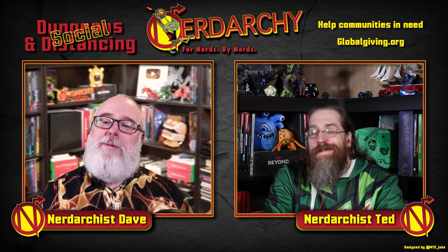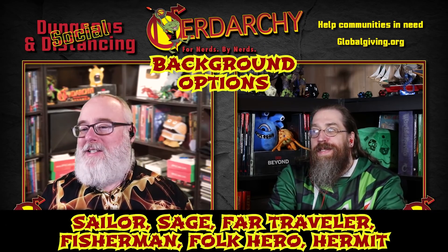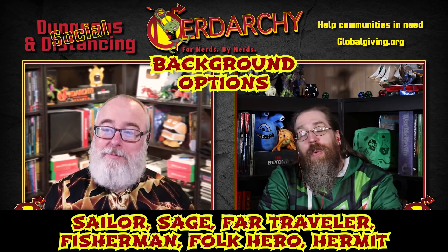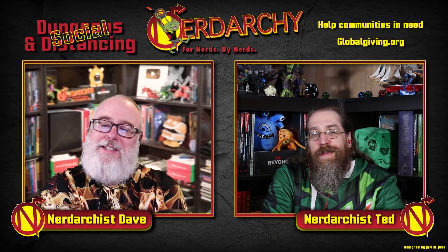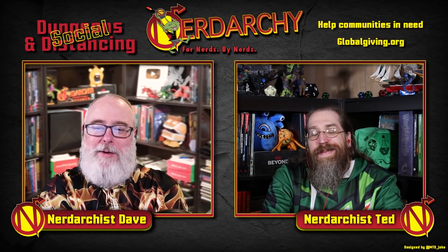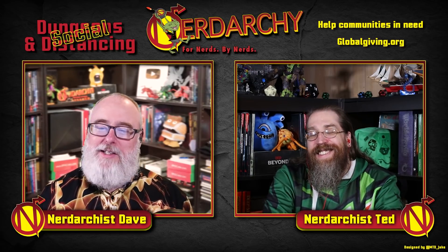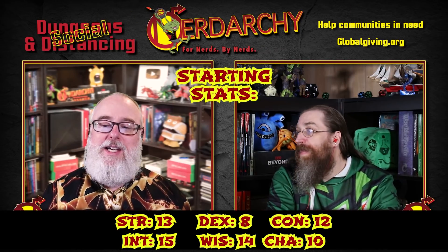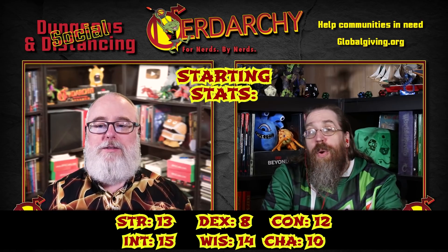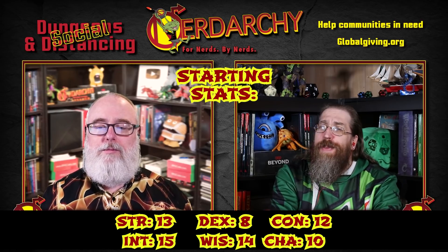For background options, we're looking at Scholar, Sage, Far Traveler, Fisherman, Folk Hero, or Hermit — maybe you'll find some clues as to what we're building. Our starting stats are Strength 13, Dex 8, Con 12, Intelligence 15, Wisdom 14, and Charisma 10.